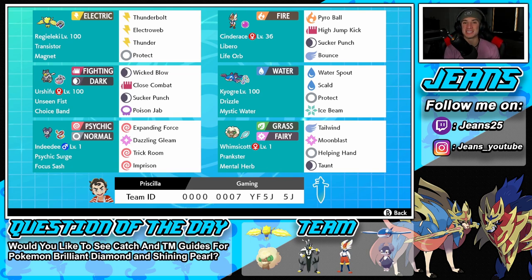Right next to him is Cinderace, and I absolutely love Cinderace. Didn't get to see it at all in Series 10, but now that Dynamax is back in the format, Cinderace is back in action. It's got Libero as its ability, so every time it uses a move it changes its typing for STAB. We've got Life Orb as the item so it hits even harder. Moves are Pyro Ball, High Jump Kick, Sucker Punch for first-turn priority, and Bounce — either to bounce out or turn into Max Airstream when Dynamaxed.